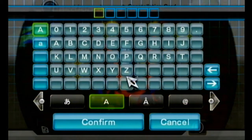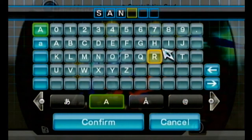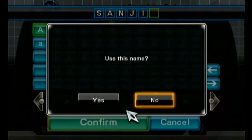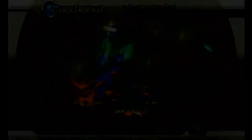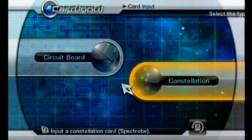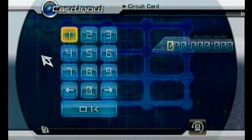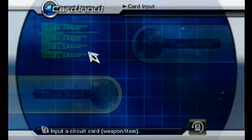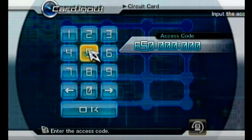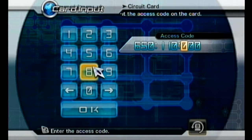However, Homer Man convinced me to put a video up in the description as well - it's something like Cheat Central, something with 'cheat' in the name. If you go to that one, there are videos showing you how to do it, so you can use those videos as a guide to figure out all the different constellation sequences. So far, Homer Man is putting in our third card input at the moment.